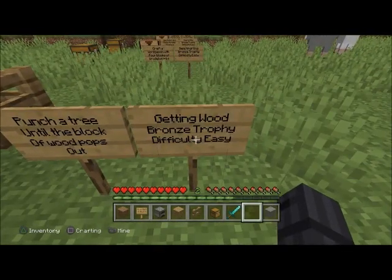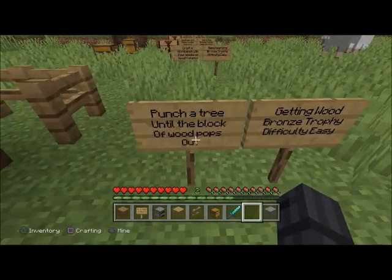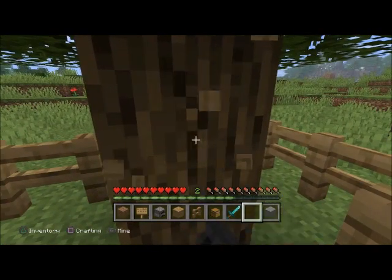Next one is 'Getting Wood' — bronze trophy, difficulty easy. Punch a tree until the block of wood pops out. All you've got to do is do this.